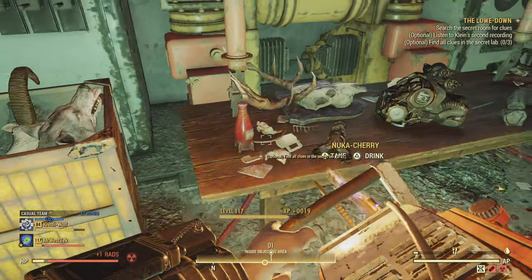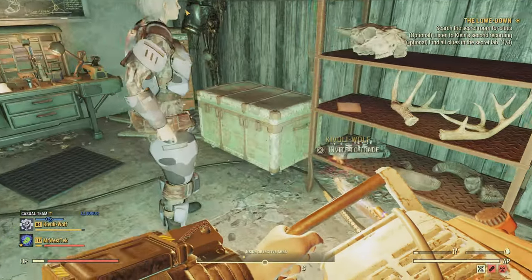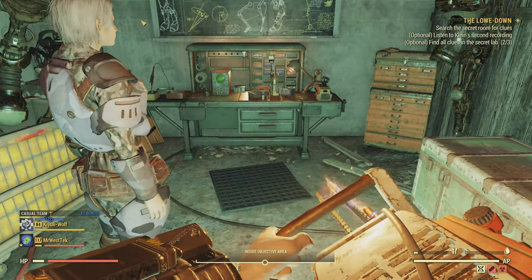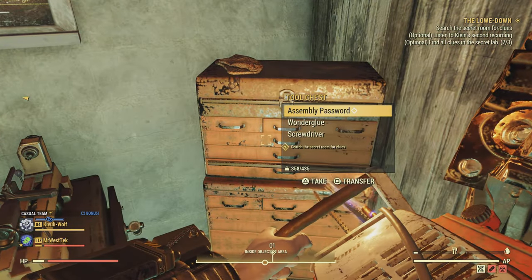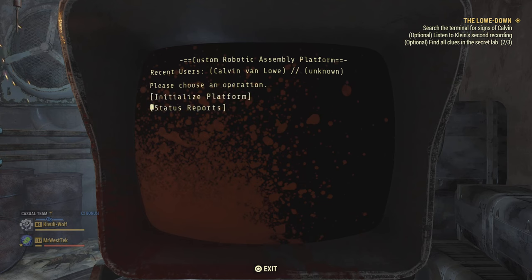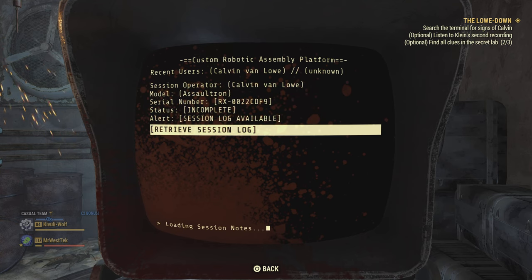Search for clues in here - there is one on the workbench and a couple more nearby. Then go up to the toolbox and get the assembly password. From there, go to the terminal in the room - it looks like a robot station from Fallout 4. Select 'Behavioral,' then go to session 4 and retrieve the session log.